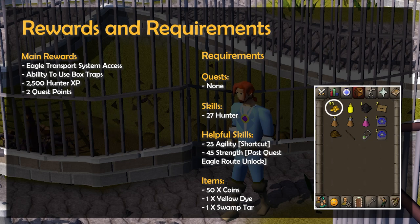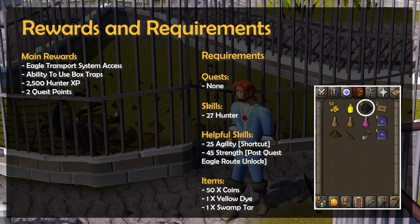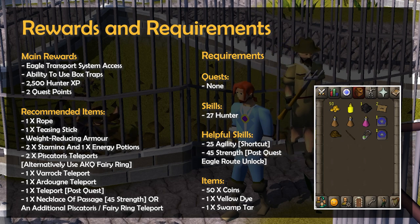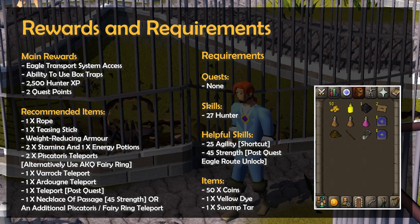When it comes to items, you'll need 50 Coins, 1 Yellow Dye, and 1 Swamp Tar. I would also highly recommend bringing along a Rope and a Teasing Stick to use and fully unlock the Eagle Transport System post-quest, and these can also be used to complete 3 Medium Achievement Diary tasks. As there's quite a bit of running involved, I'd also recommend Weight Reducing Armor, as well as Stamina and Energy Potions.